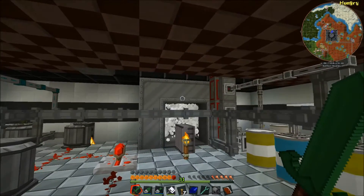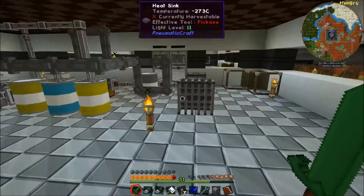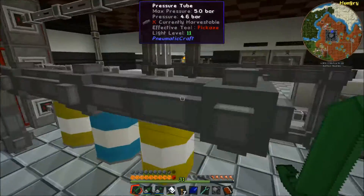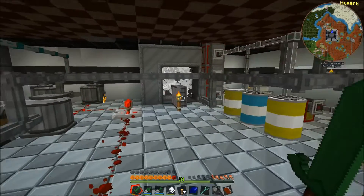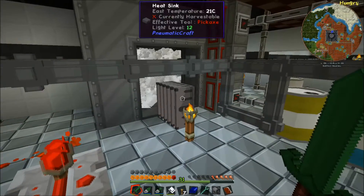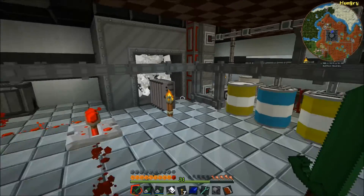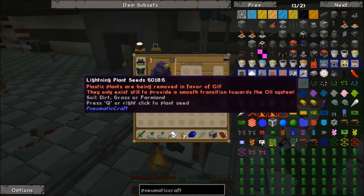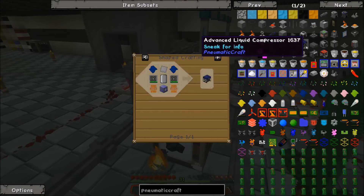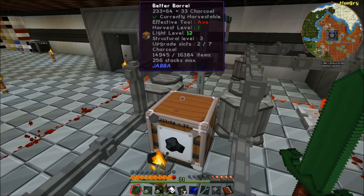I also added heat sinks onto the back — I couldn't put one over here because the drums are in the way. Basically, that heat sink is going to let out all the cold air, and it does make the hot side run a little bit hotter. They're fairly easy to craft — just compressed iron and aluminum. Very cheap for those heat sinks.